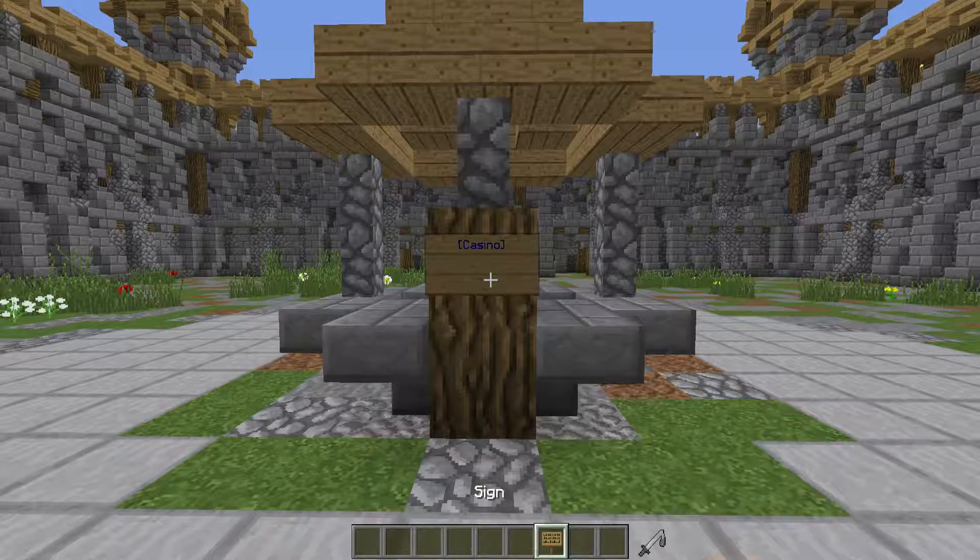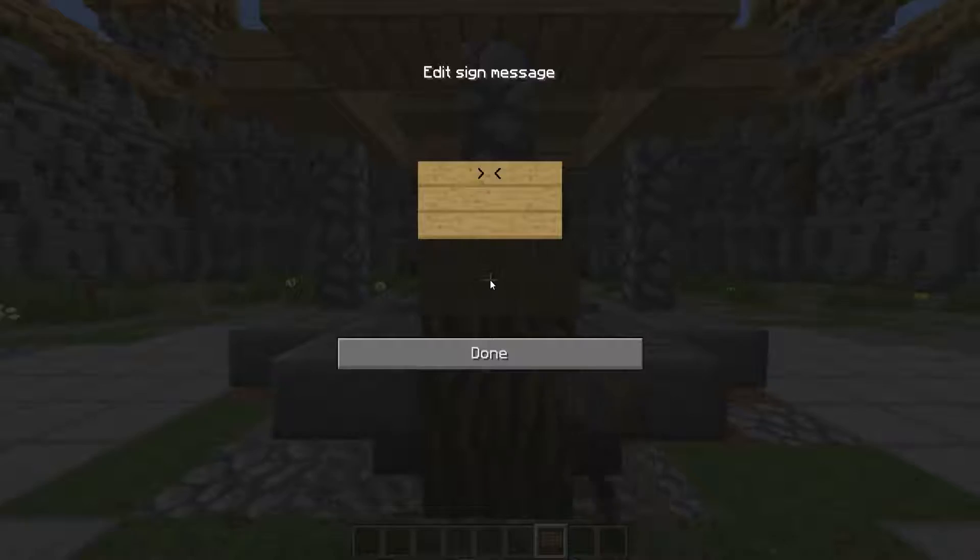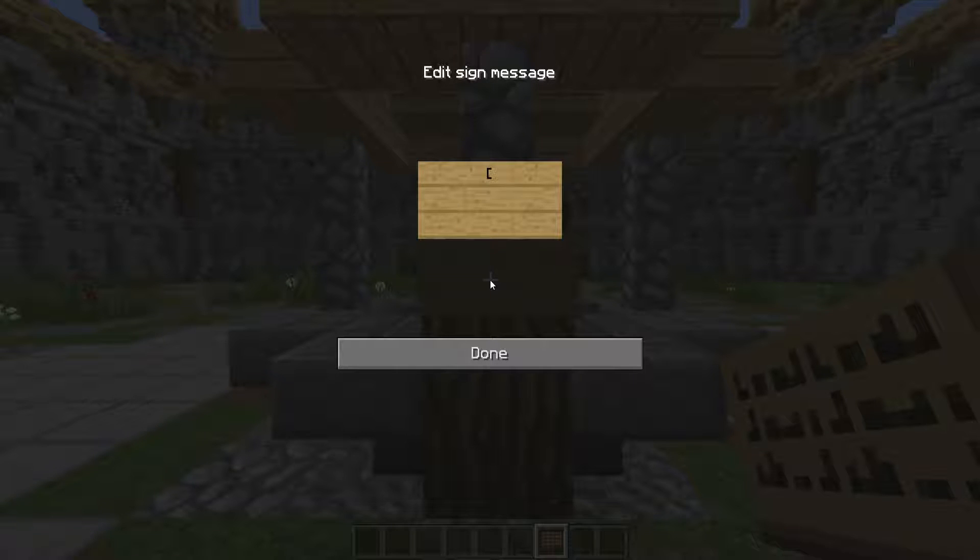To create this sign that you see in front of me right now, what you do is you get a sign, place it down, put a bracket — and this is case sensitive — so the way you write it in the config is the way you have to write it on the sign as well.